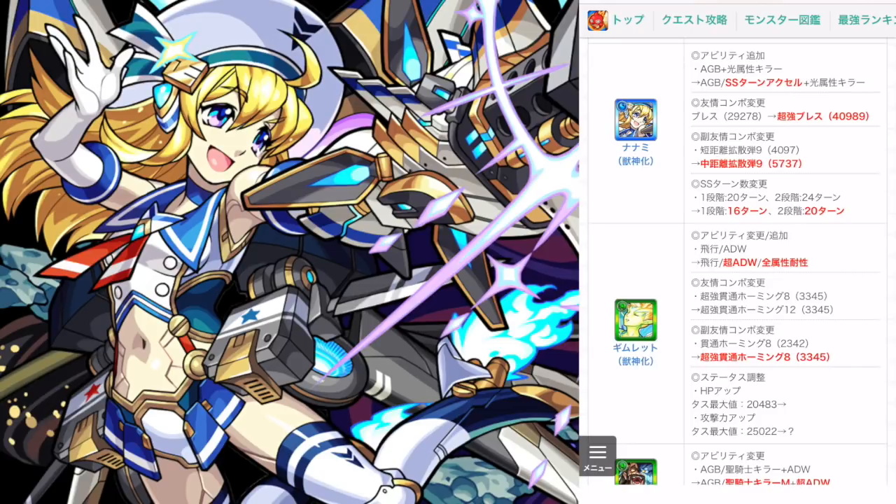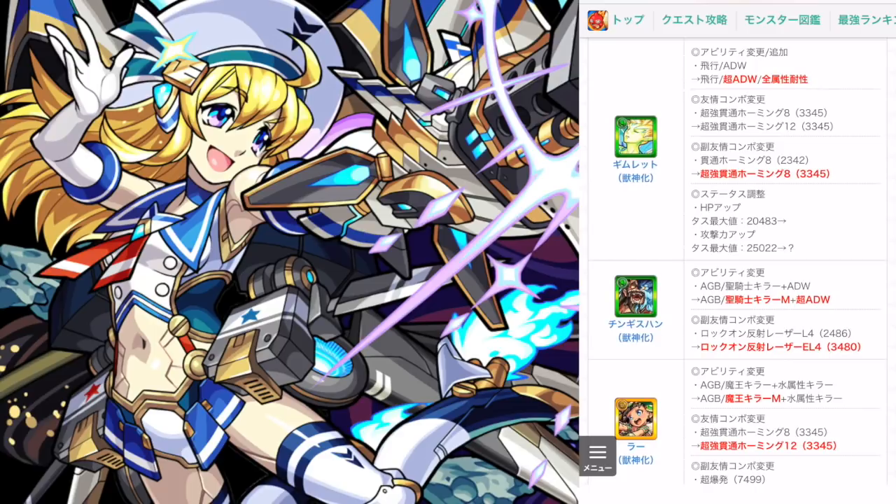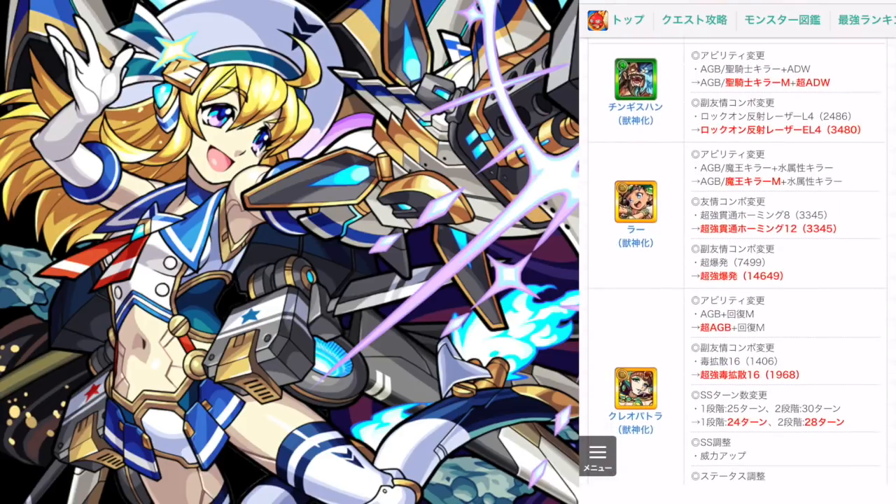Nanami was already really good at short range with her bump combos, and she'll be even better now. Gimlet gets a lot of bump combo homing upgrades — I'll have to try him out to see just how strong it is, but he might suddenly be a good candidate for farming easy quests like Mozart. Genghis Khan is pretty crazy. His bump combo gets upgraded, and I think he's water element, so he could even be useful in fire quests. He would take the extra damage but do the extra damage as well.